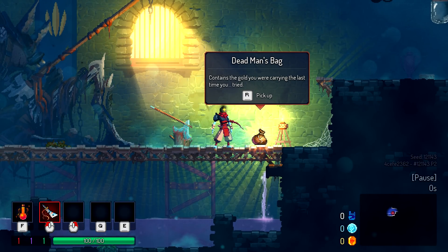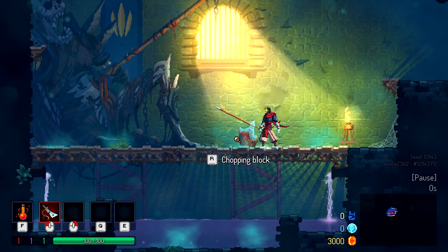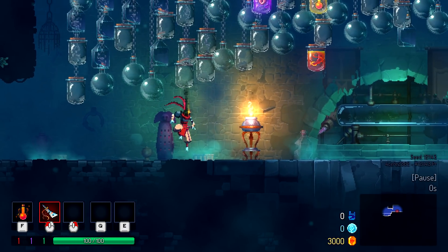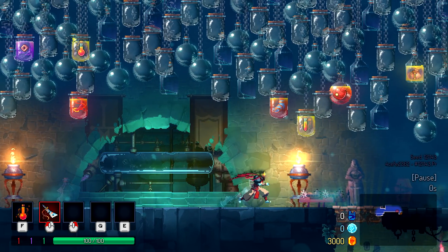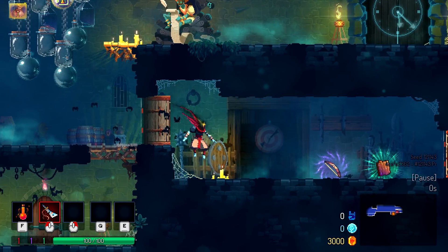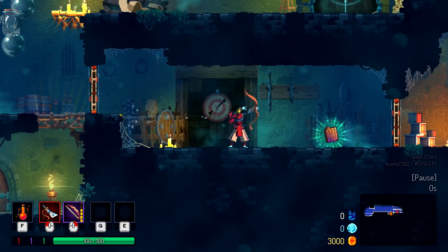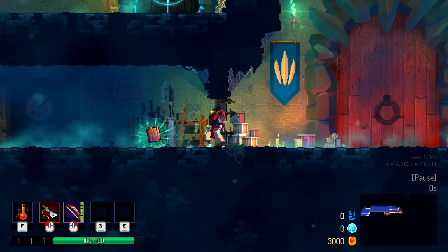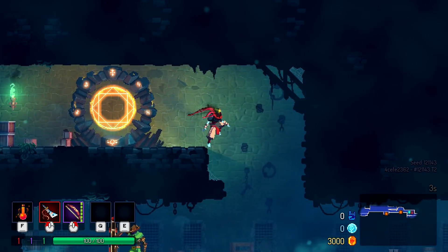It contains the gold you were carrying the last time you tried — 3,000. That scorpion dude — it came in pretty fast, easy to get destroyed in like two seconds. It was wild. Oh you can actually take the buff from the start — why didn't I do that, I just left it. So at this point this is where you start your run.